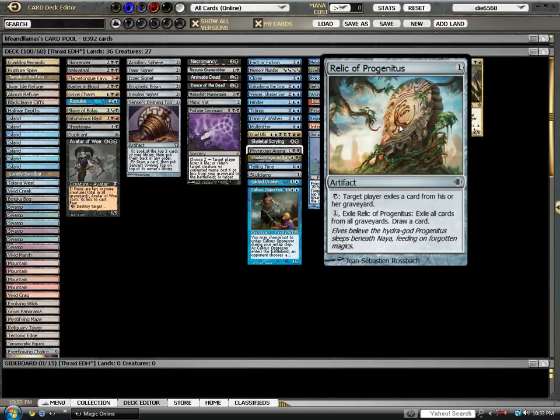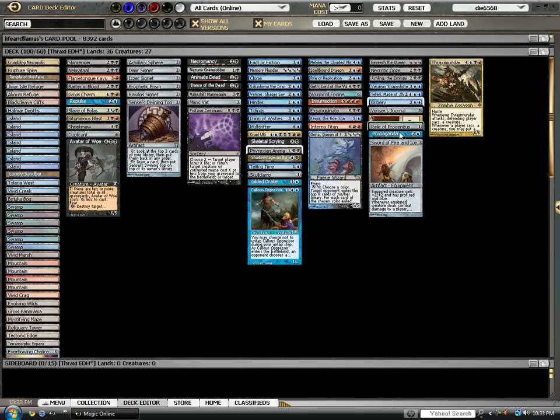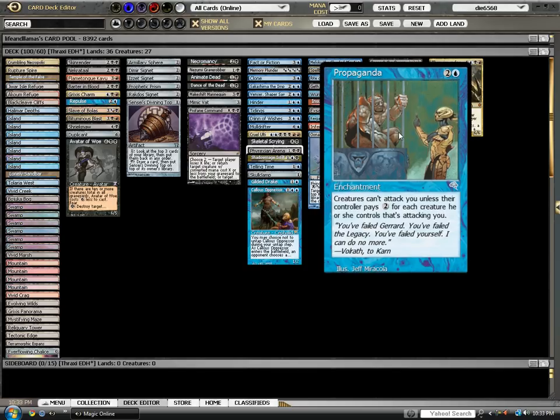Relic of Progenitus is graveyard hate that's non-exclusive. Really important if you're versing a deck like Teneb. This deck doesn't really like to play it, but I haven't run into the quandary of playing Relic of Progenitus versus Animate Dead yet — I'm sure I will. Final card is Propaganda. For two and a blue, creatures can't attack unless the controller pays two for each creature attacking you.